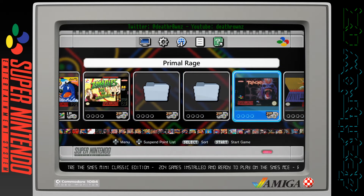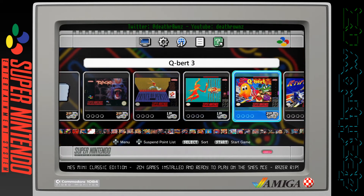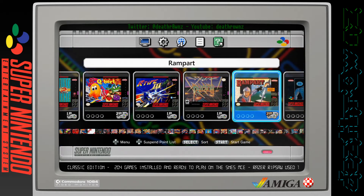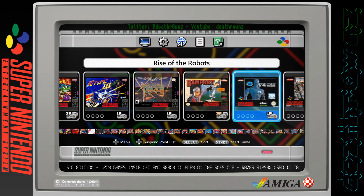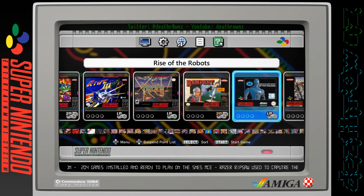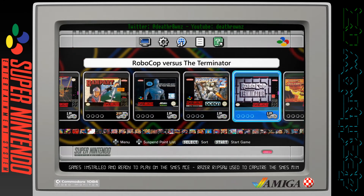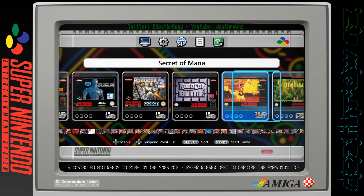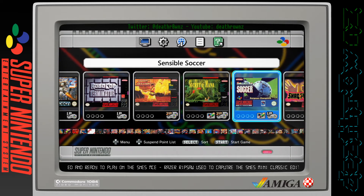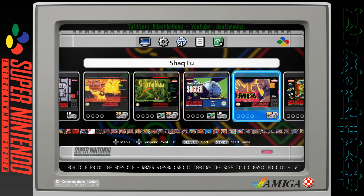Pocky and Rocky, Populous - another good game. Power Instinct. Primal Rage - strange fighting game. Prince of Persia, Prince of Persia 2: The Shadow and the Flame. Q*bert 3, R-Type 3: The Third Lightning, Rampart, Rise of the Robots - it was really awesome in its day but the game played like the graphics were just the highlight of it I think. Robocop 3, Robocop vs The Terminator, Samurai Shodown, Secret of Mana - that's a game that comes with the device. Sensible Soccer.